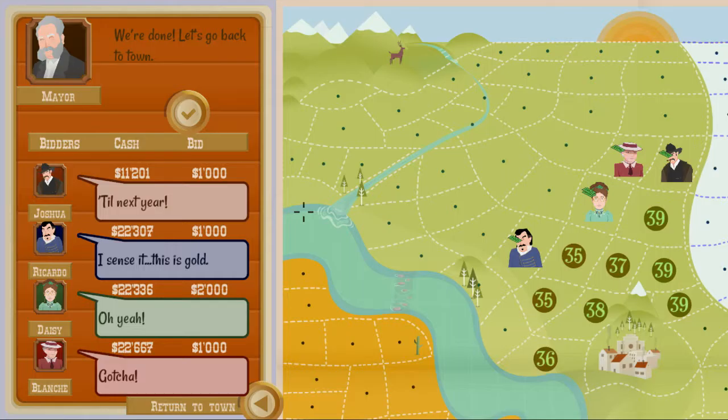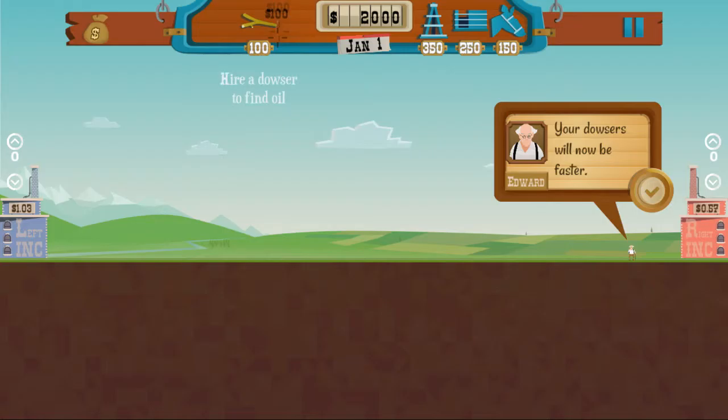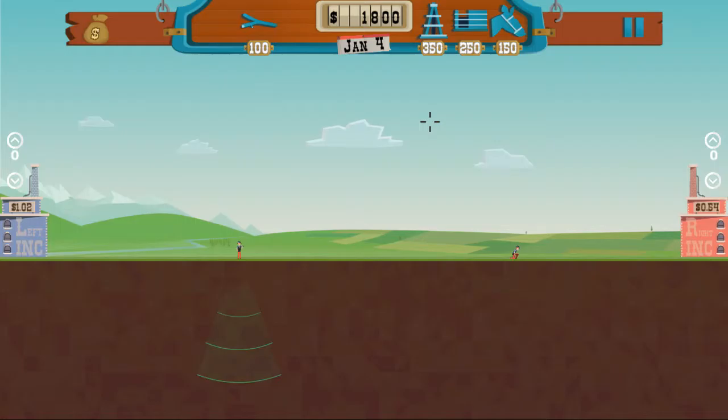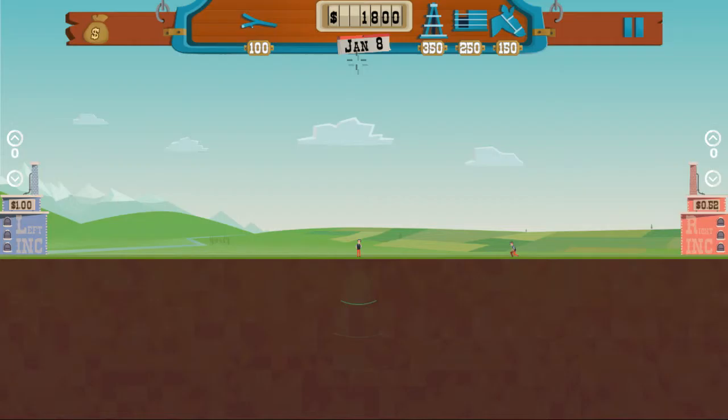We're down to $11,000 and everybody else is still around $22,000, so we've been doing pretty much what everyone else has been doing. We'll go to the town hall and do one more oil field for this video. We'll pack up our wagon and head out to the oil field with our two grand. We're going to hire two dowsers - they're going to be faster because we bought the upgrade. And we also purchased the double wide pipes, so we'll be able to pull oil out of the ground faster and hopefully make a better profit before the end of June.